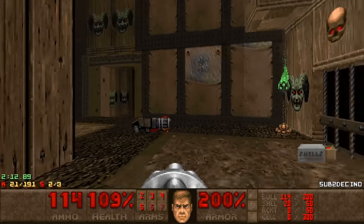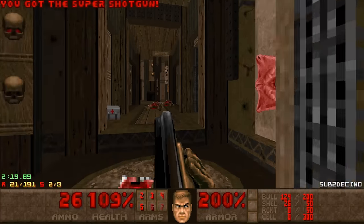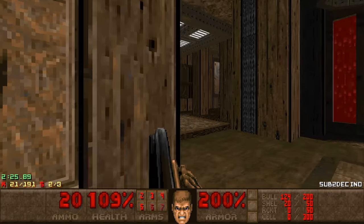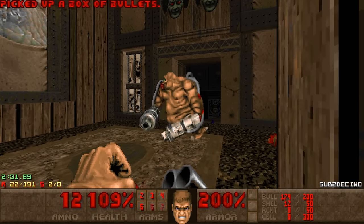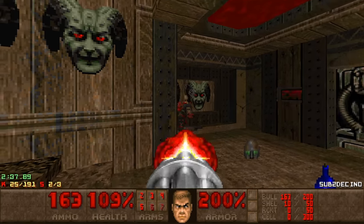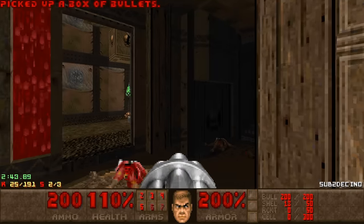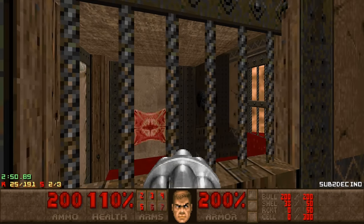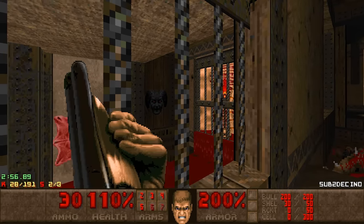There's an archvile here, but also the super shotgun, so I just need to grab this first. Here's Mr. Archie — he tried to zap me, but he cannot. Also, this MIDI is freaking awesome. It's from the Plutonia MIDI pack and it really fits the map. It's pretty difficult to use a MIDI that's kind of bound to an already existing map that's known for it, but it fits perfectly here as well.